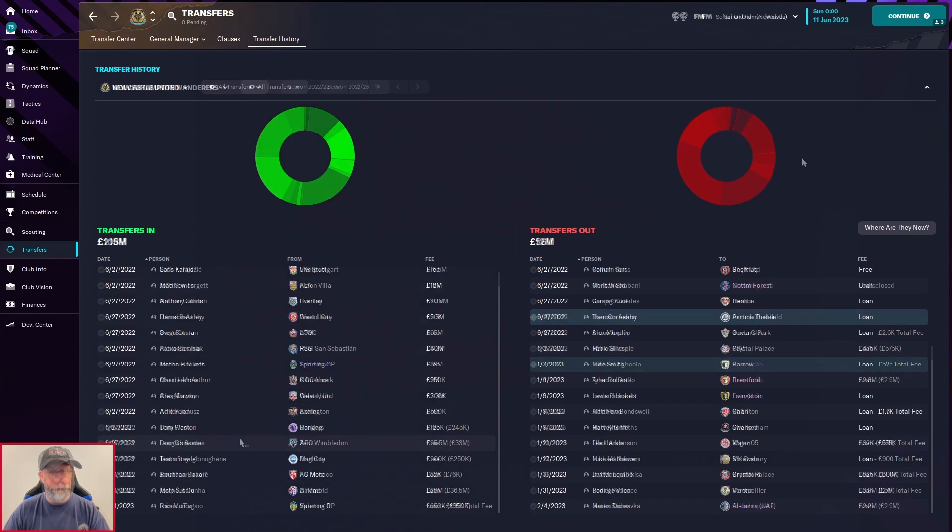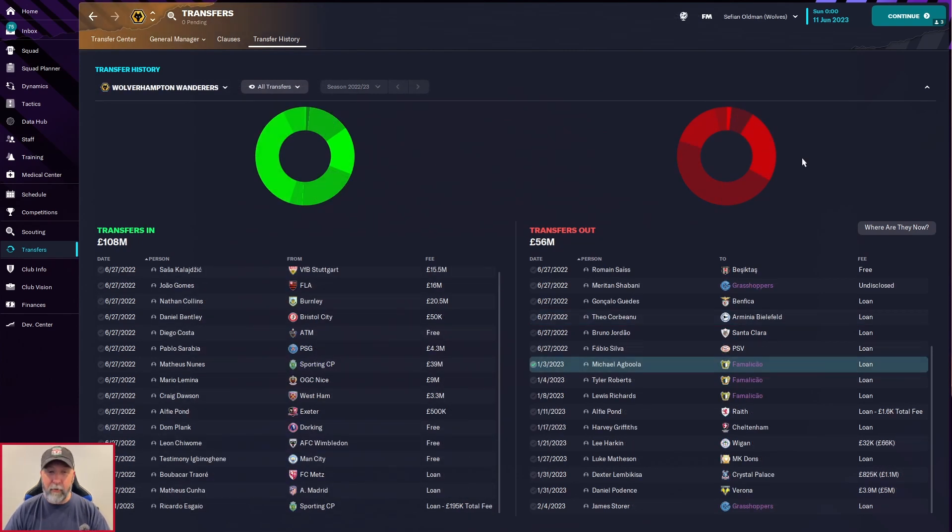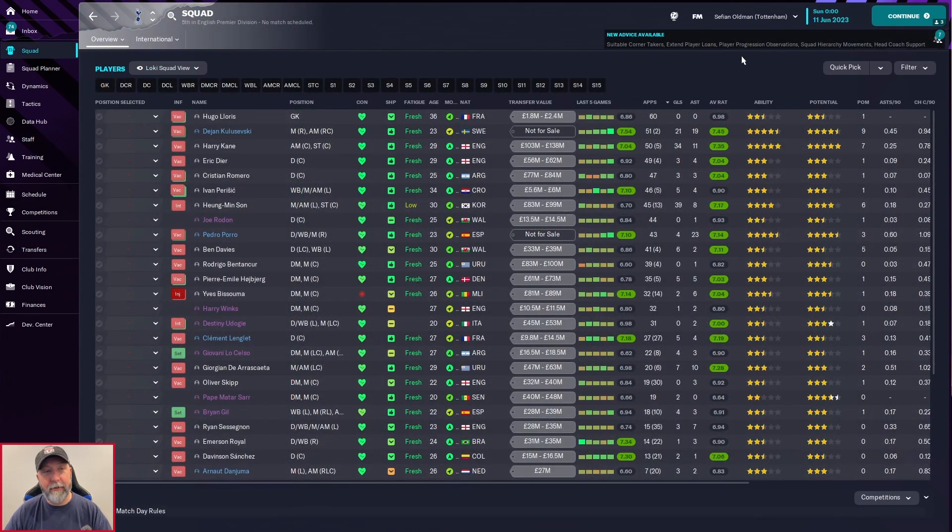Wolves are always the weirdest one — they get rid of a ton of players on loan, but only 3.9 million for Daniel Podence is the only real big outgoing, and then they bring in Áscão on loan for a total fee of 195k. So that is what the squads look like heading into the season.